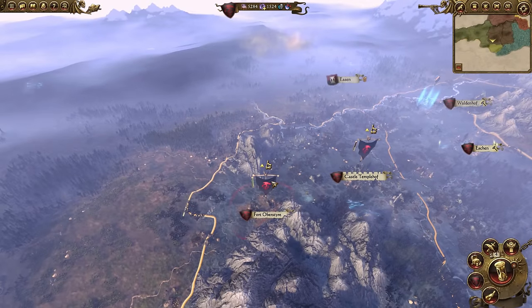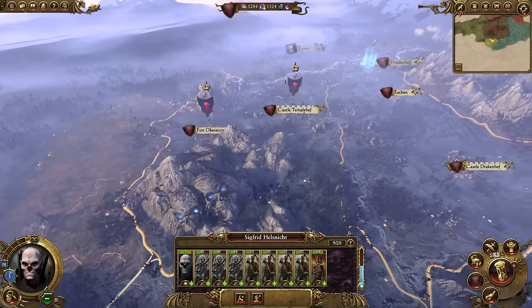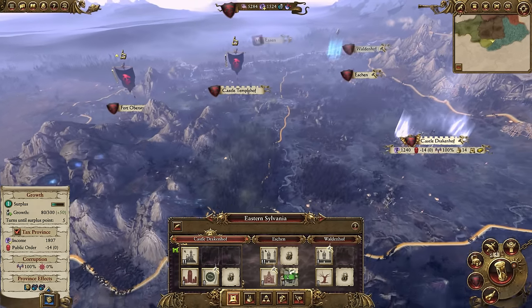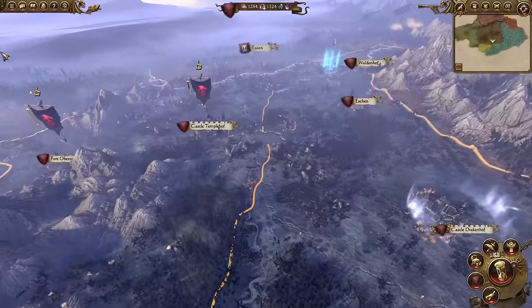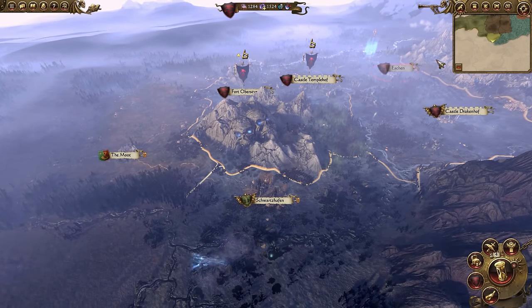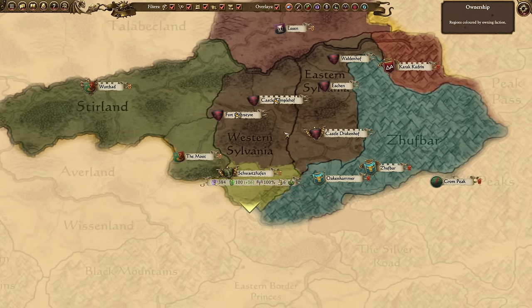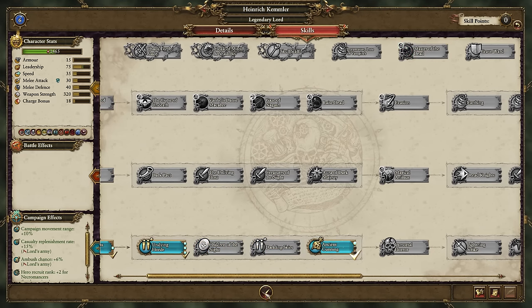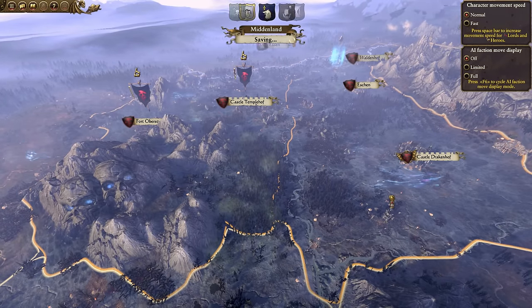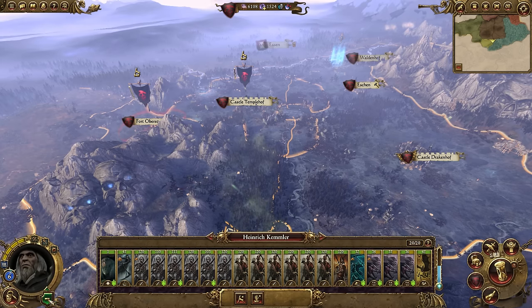Everybody already hates you since you are vampires, so I wouldn't even bother with the diplomacy tab unless you are about to eliminate an enemy and they want peace and give you money. At Castle Drakenhof, you can decide whether or not you want higher level buildings or upgrade the mine. I strongly suggest upgrading the mine first because it gives you an immense amount of money to support more stacks. The only buildings I would honestly focus on for the vampire counts in Western Sylvania is growth — go ahead and expand growth.